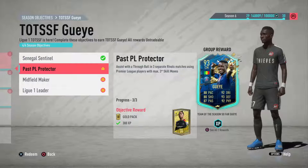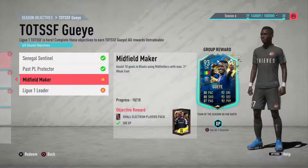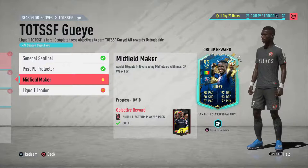You have to do it in three separate matches. Assist 10 goals in rivals using midfielders with maximum three-star weak foot. If you've got Premier League three-star and three-star, you can do two of them together — mix them all in together.